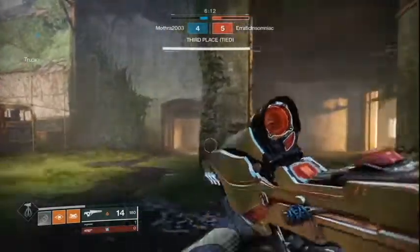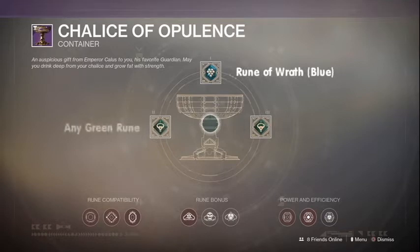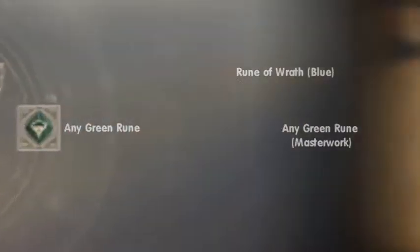To obtain this shotgun you're going to need the highest available tier of runes — the blue tier — and the Rune of Wrath. If you put any green rune in the second slot you'll be able to guarantee this shotgun, but if you put another green rune in the masterwork slot you'll get range for the masterwork, which I highly recommend on this shotgun.